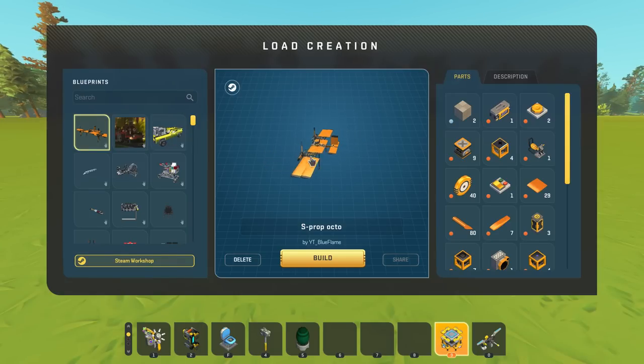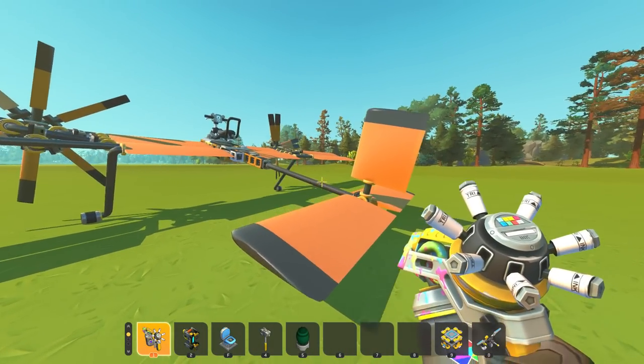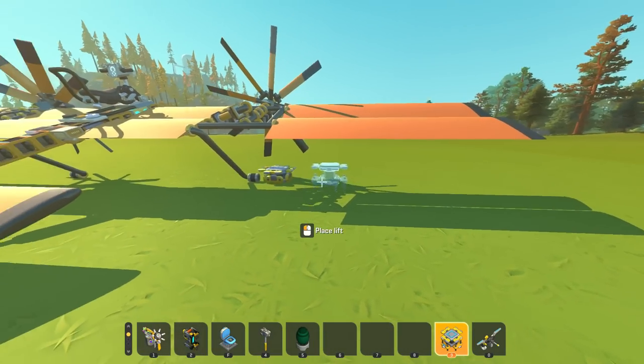The first creation I want to look at is an 8-prop octo piston-powered plane by Blue Flame. This is actually just ridiculous. I've made a piston-powered plane once before — it wasn't really good and didn't go very fast. That prop looks busted. Hold on — do I just put it on the lift? There we go. Perfect.